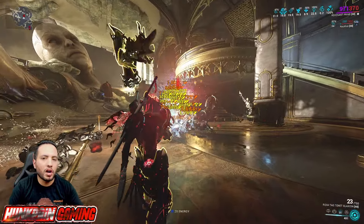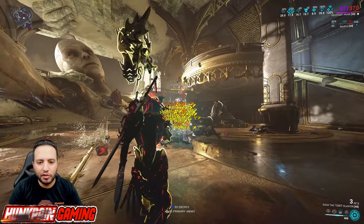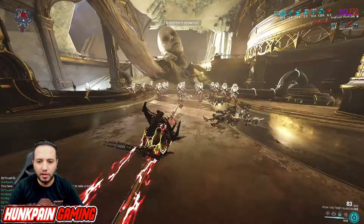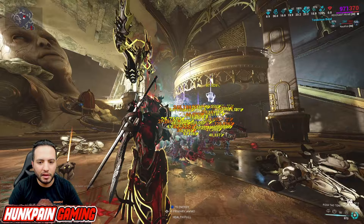Now let's talk about Armor Strip. Of course, Armor Strip is something amazing in the game and you would love to have it. Pretty simple — use Unairu or any helmet ability to Armor Strip. And boom, then you'll actually be one-tapping them.